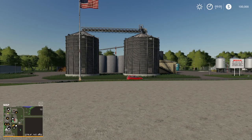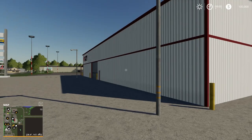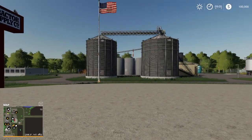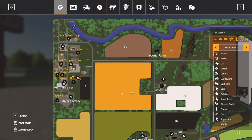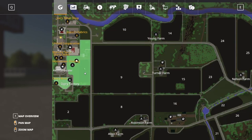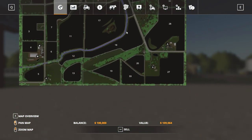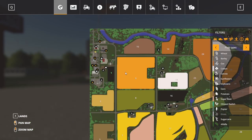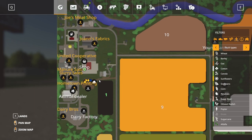We are in new Farmer mode. This is where we start out, right outside of the store essentially. Going on the map, this is what we're going to own starting off — $22,280 in new Farmer mode. There are some very cool features on this map.